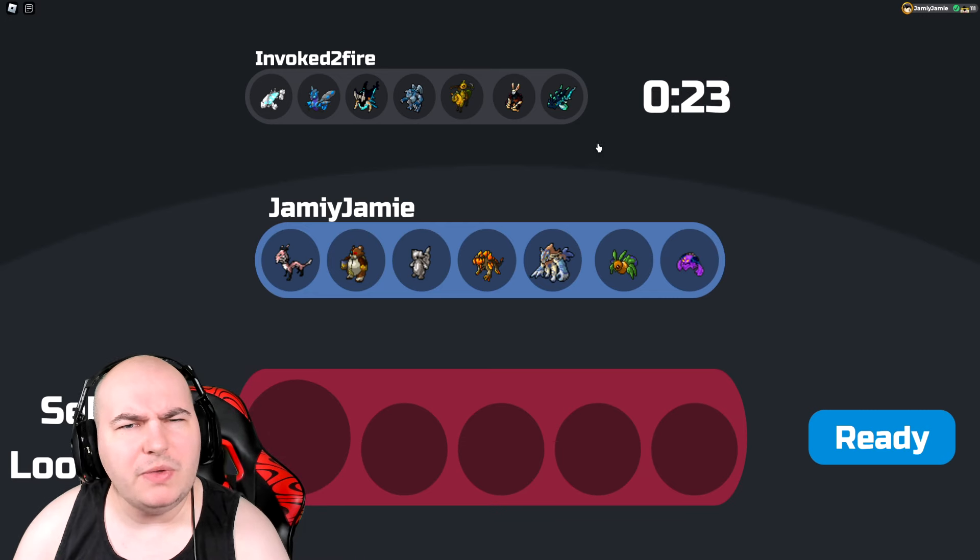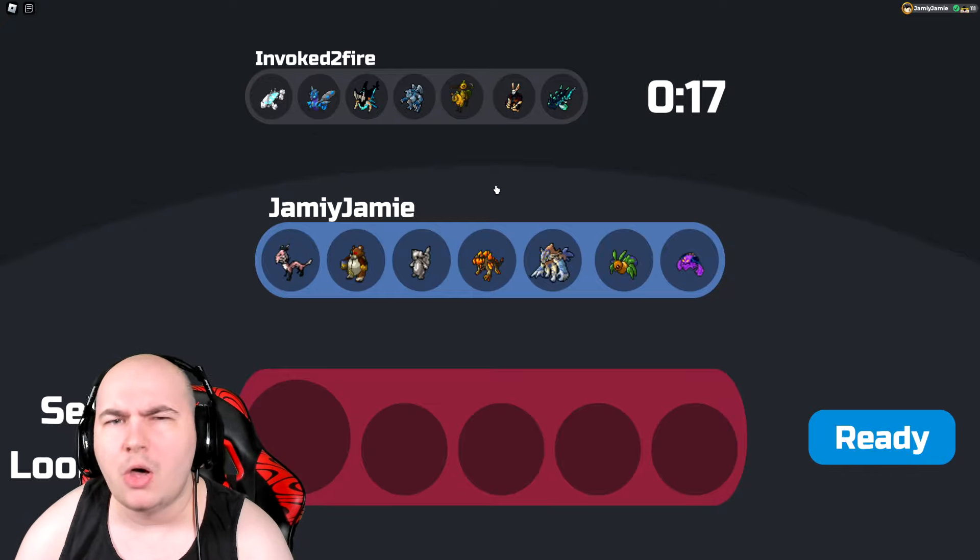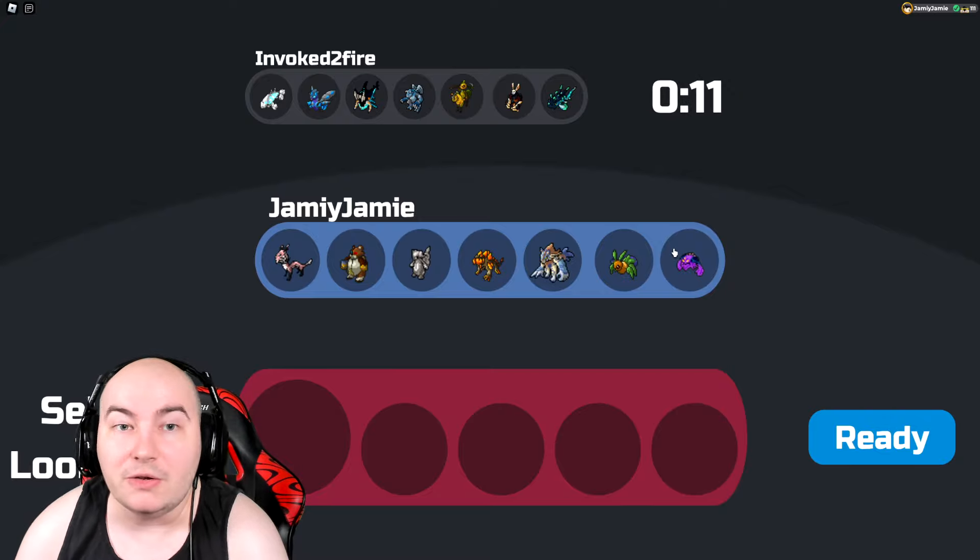Hopping into the first battle, Cosmere looks pretty decent here. It is actually a rain team, so my ability should do something, although Sirenite is like the one Metal Type Lumion I didn't really want to see — Fire Slam doesn't hit it super effective.